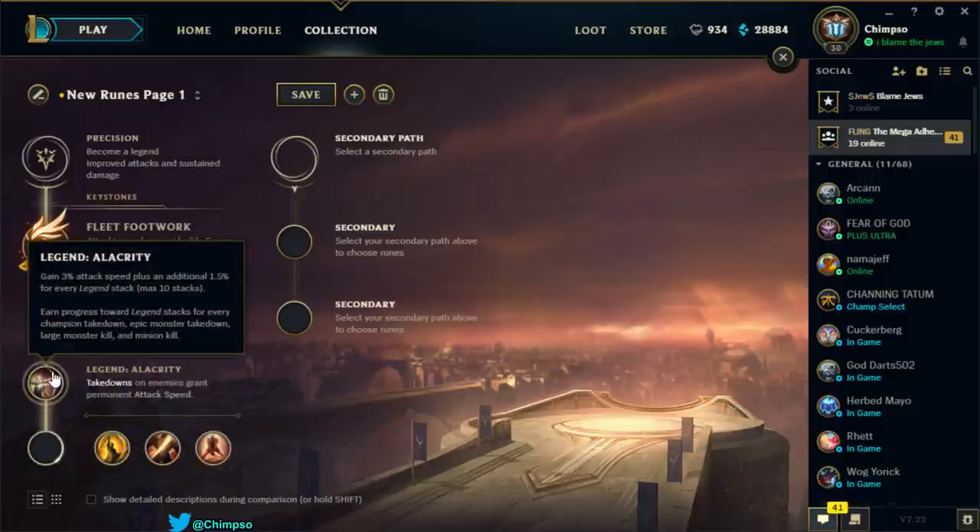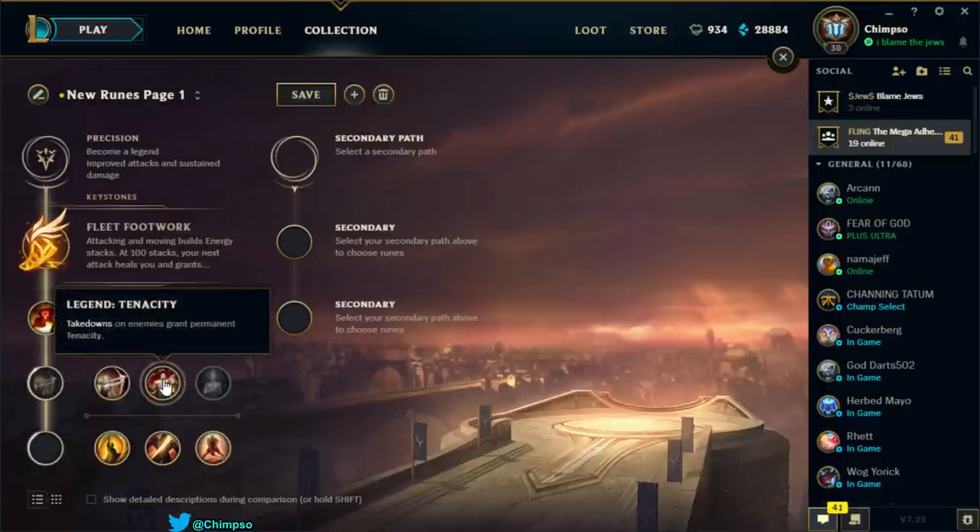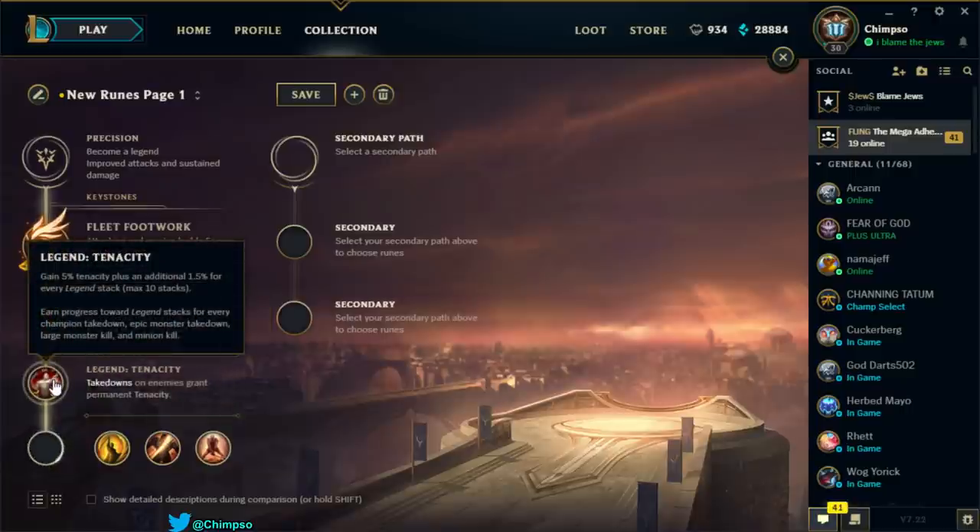Legend Alacrity gives 3% attack speed plus 1% per legend stack — attack speed is not needed on Singed. Legend Tenacity is probably more useful: 5% tenacity plus 1.5% per legend stack, bringing you to 20% tenacity total. You earn legend stacks from champion takedowns, epic monster takedowns, large monster kills, and minion kills. That could actually be good and something you could consider running in your secondary tree.